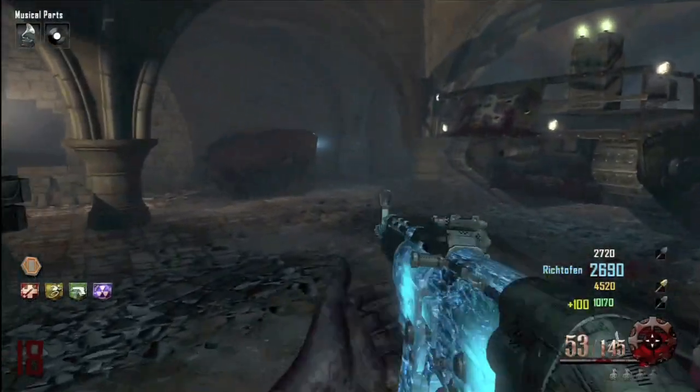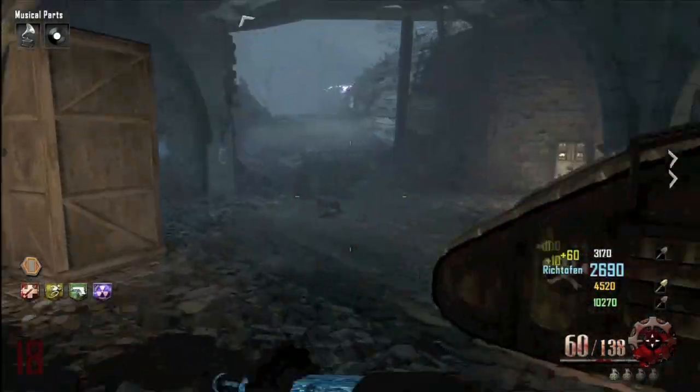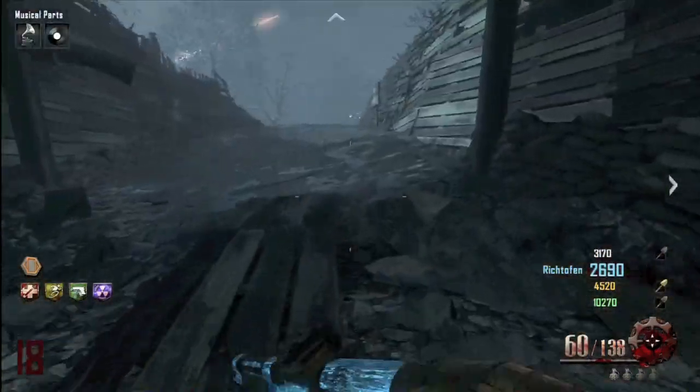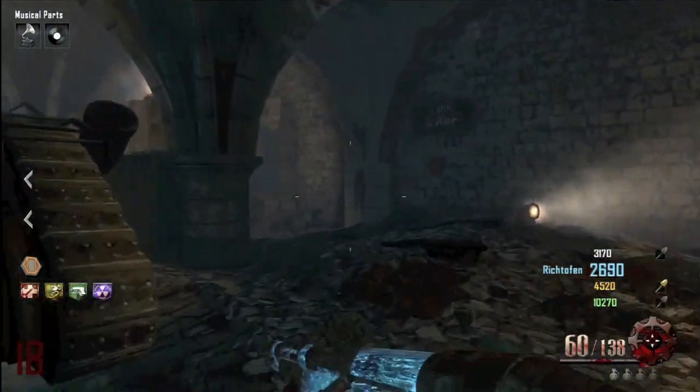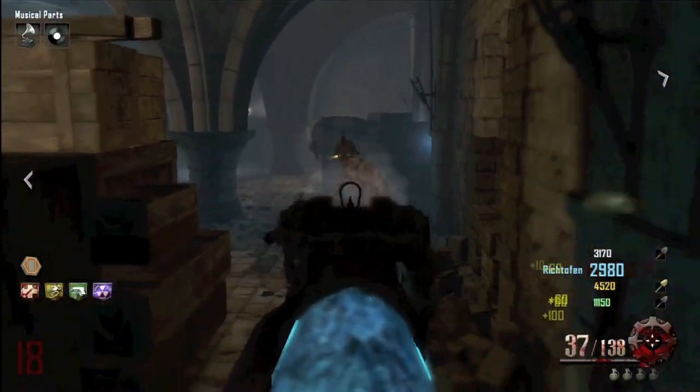It's really accessible around the map — you can get it at the church, I think at the excavation site as well, and you can get it in the box too. Once you pack-a-punch it, you can always just buy the upgraded ammo off the walls instead of hoping for a max ammo all the time.